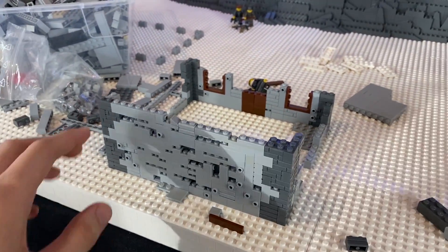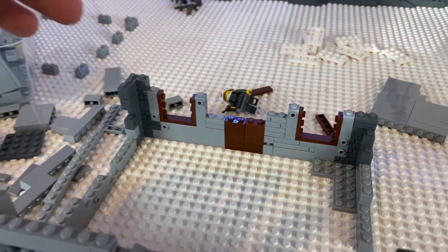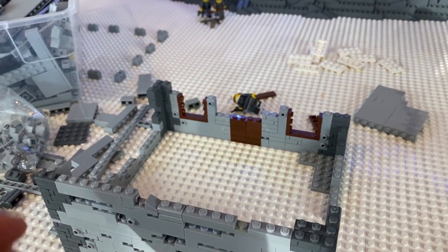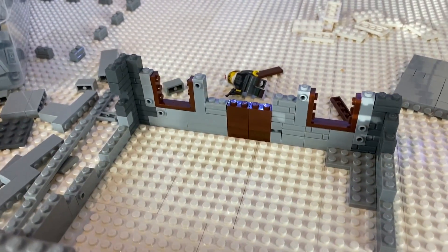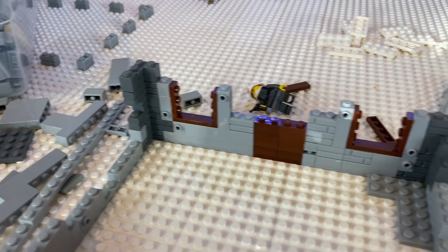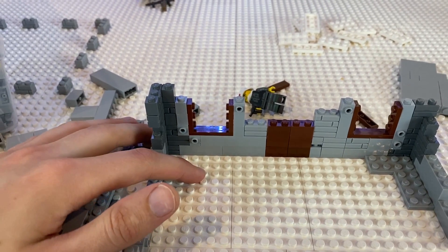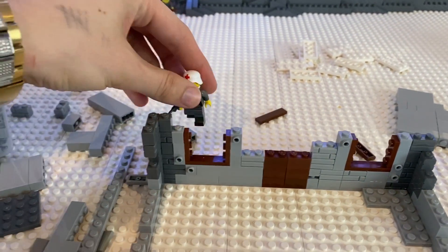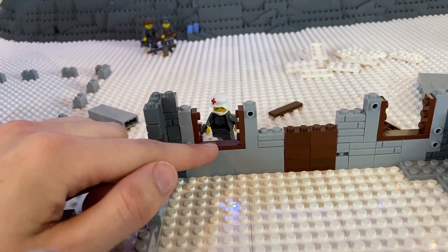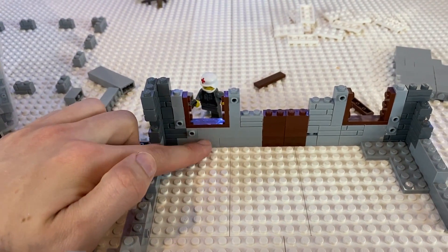After a couple of hours on and off working, this is where we're at. This whole back wall is pretty much done, and then I started putting in the front door. I was going to put the front door here and rotate it 90 degrees, but I decided to go ahead and do it in the more proper section where the front would actually be. I have this figure here to get eye level with it and see what looks best - having it a little bit higher looked better, so I bumped it up to two bricks.